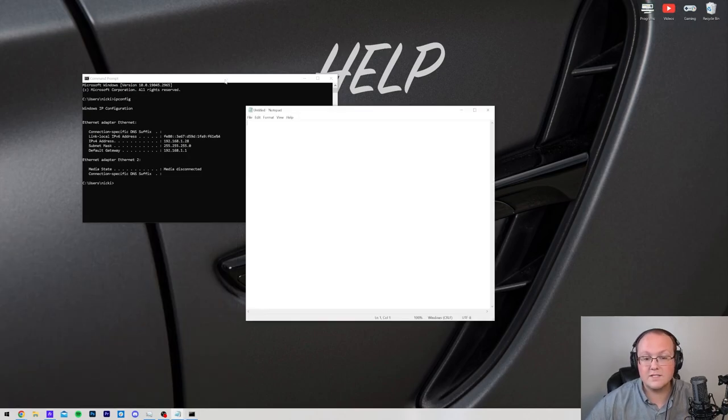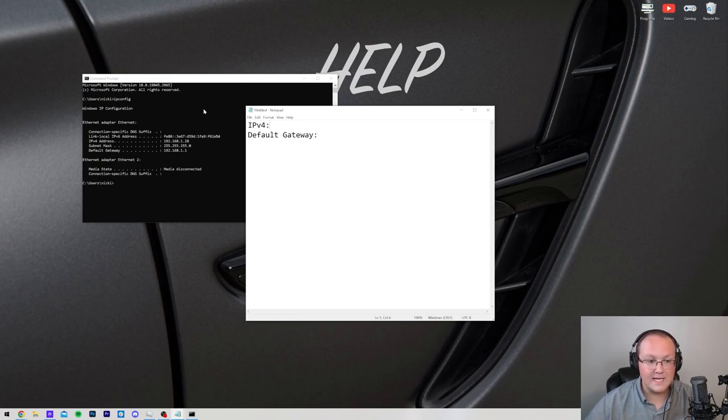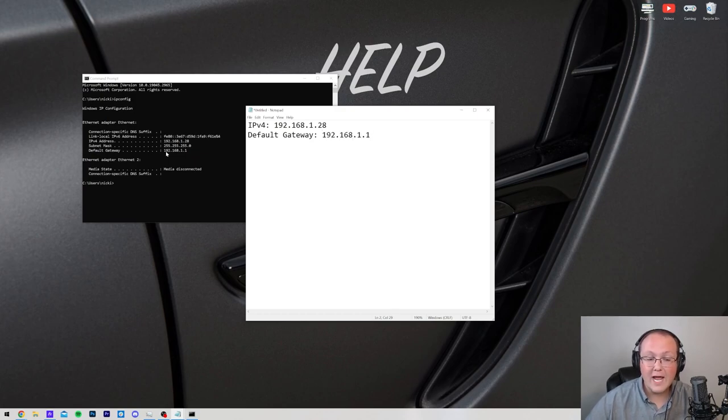Make a note of some of these numbers — you can use Notepad or anything you want. The two things you need are your IPv4 address and your Default Gateway. The IPv4 address in my case is 192.168.1.28 — yours is probably different. The Default Gateway for me is 192.168.1.1. If you see numbers and letters next to Default Gateway, look on the next line — you'll most likely find one that's just numbers, and that's the one you want.